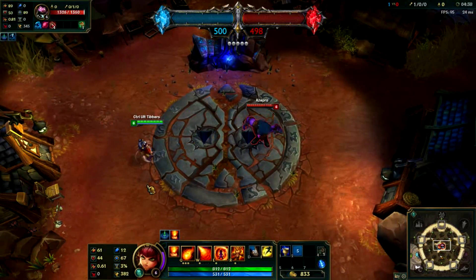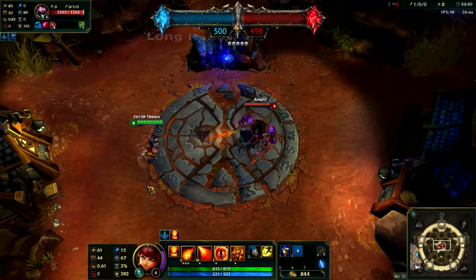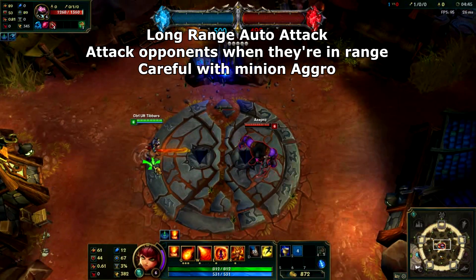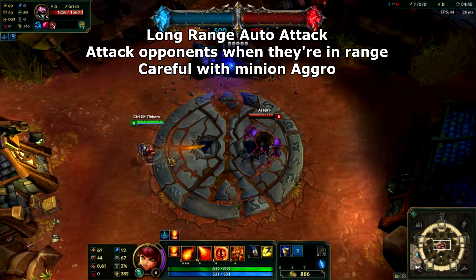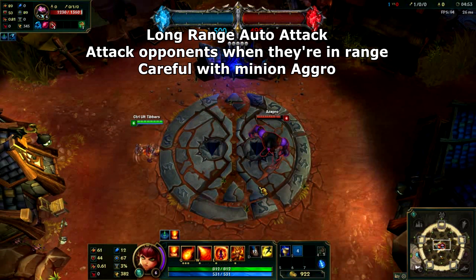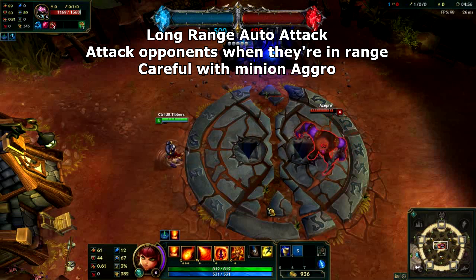We'll start off by going over the basics of Annie's kit. Annie has a relatively long range auto attack. Against all opponents in lane, you'll want to auto attack them whenever they're in range, but do remember to retreat once your auto attack animation is underway to avoid excess aggro from the enemy minions.